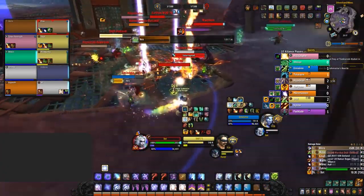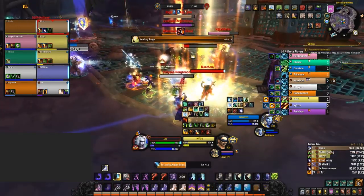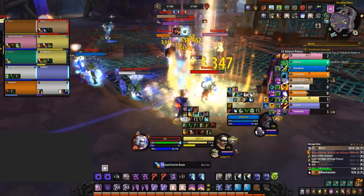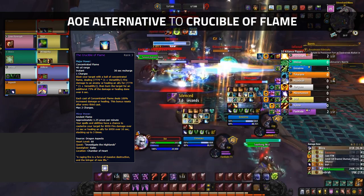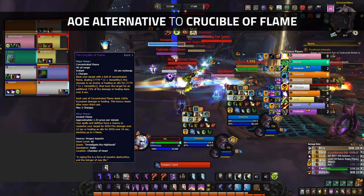In Battlegrounds though, it's a whole different story. Shadow Priests, Hunters, Sub Rogues — literally any class that doesn't benefit greatly from Vision of Perfection, Conflict and Strife, or even Lucid Dreams for AoE. Think of this essence as the AoE alternative to Crucible of Flame. If you're doing a Battleground and would usually run Crucible, swap it instead for Iris.